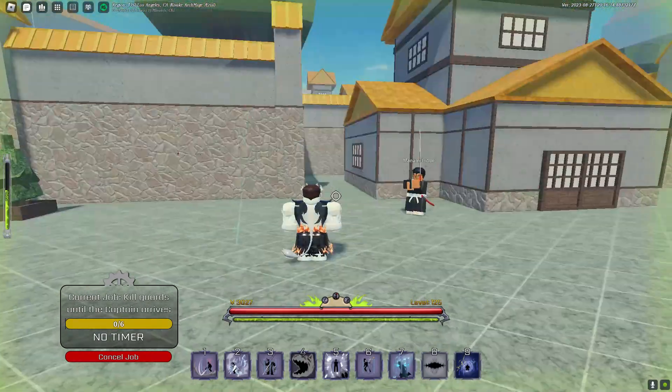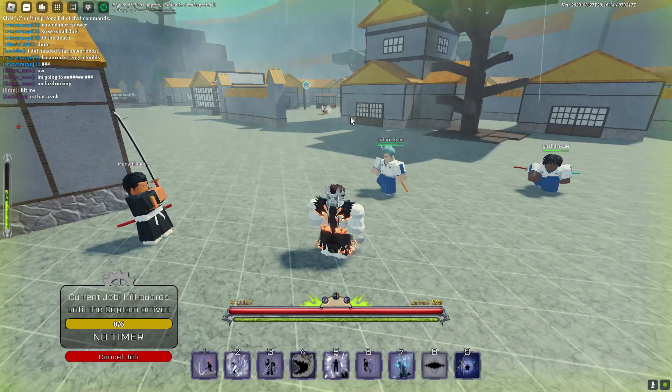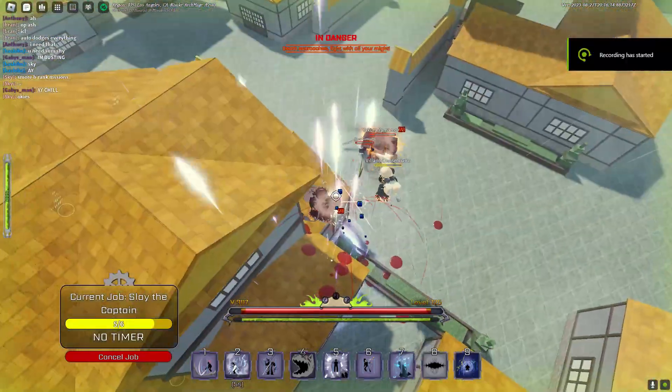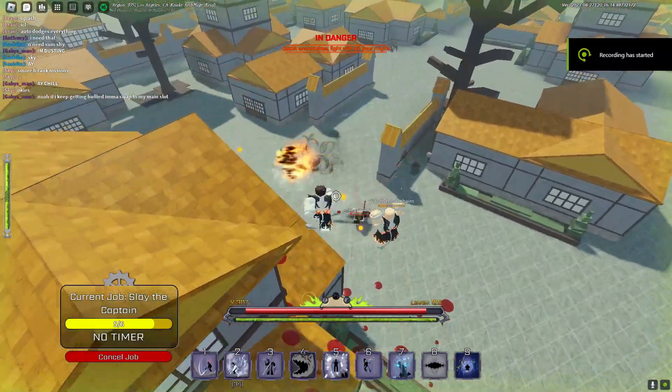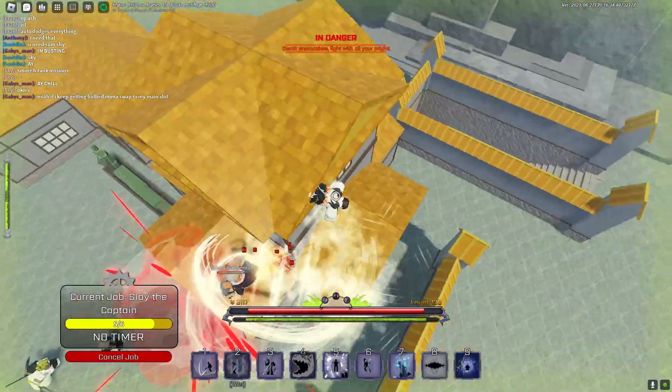You can pretty much do your quests in peace without having to worry about guards aggroing on you from somewhere you didn't even see, because there are a lot of guards in the city. As you can see here, I'm attacking the captain for my mission without having to even worry about the guards.